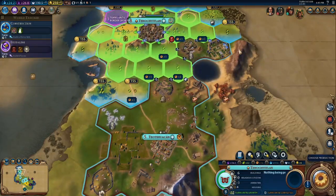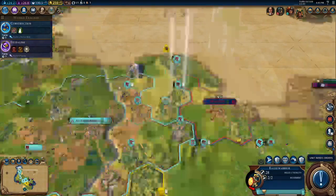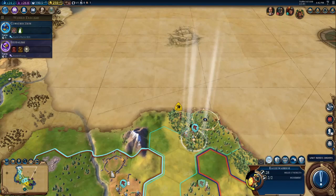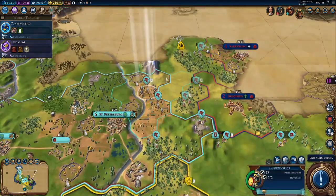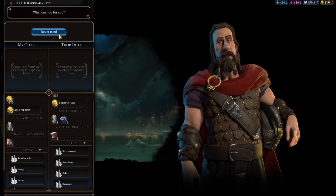Let's see where would be a good spot to build an Industrial Zone. This seems like a relatively good spot. Let's continue scouting out this landscape. It looks like I found Sarpsborg — not sure if I'm pronouncing that correctly, but it won't matter because it'll soon be mine.